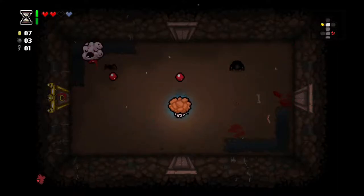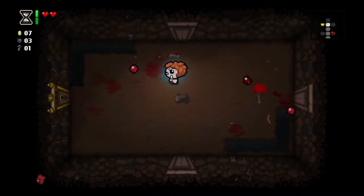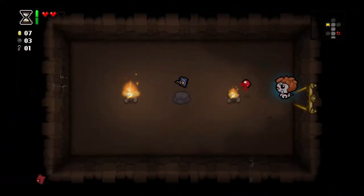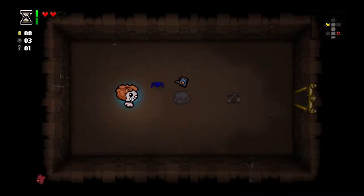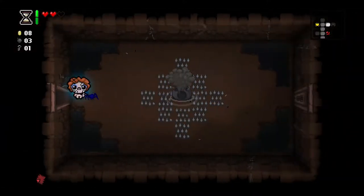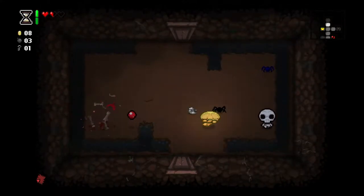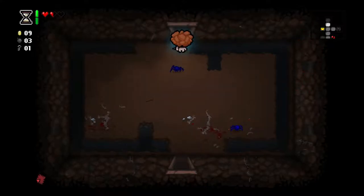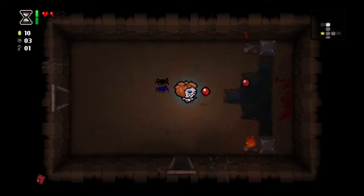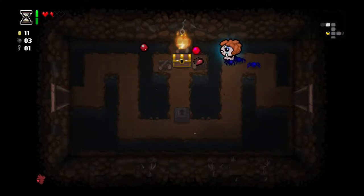That key led us into our item room. We don't really have enough money for the shop yet, so the item room is going to be priority number one for sure. Not getting hit by spiders is going to be priority number two. Mom's Eye Shadow — oh, charm tears! So they have maybe a confusion or mind-control effect on enemies. I don't know if they live long enough — yeah, it looks like it does. That seems pretty handy. If we got things that upped our fire rate, we'd be able to activate that a lot more often.